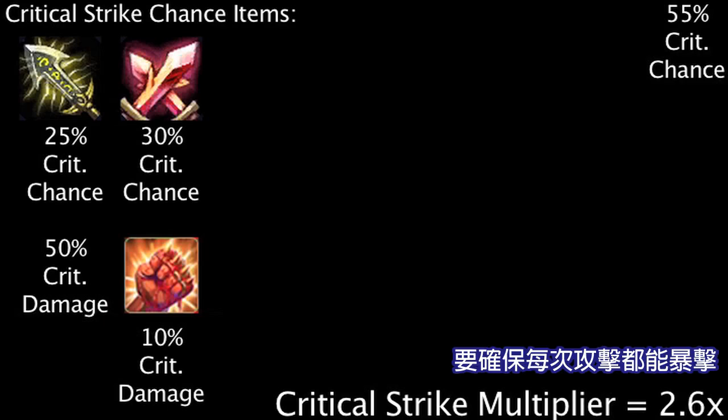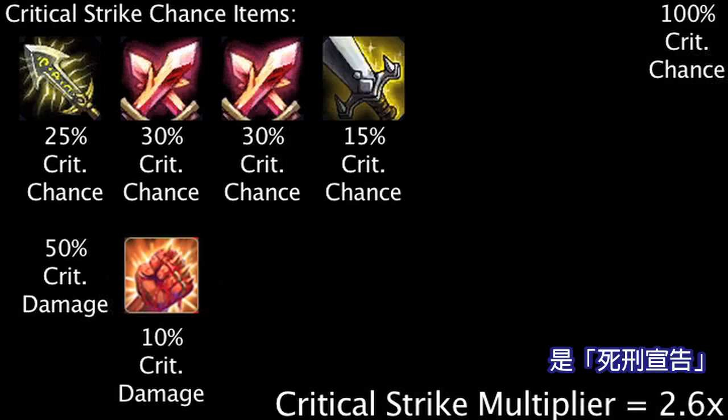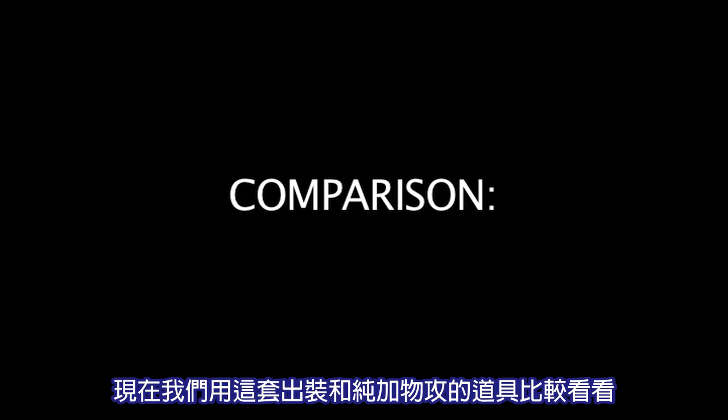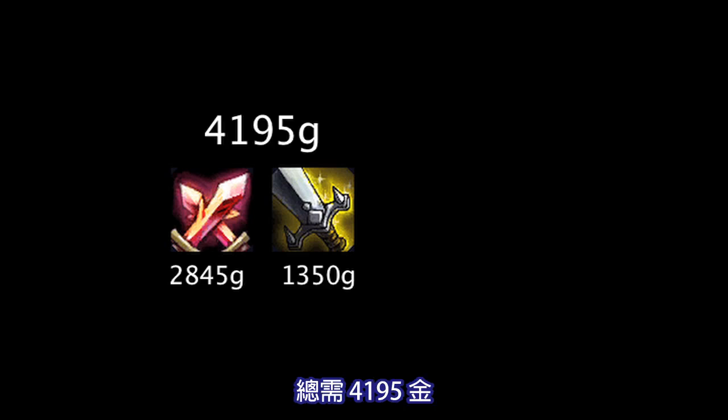However, in order to guarantee that all auto attacks will critically strike, one needs to gain an additional 45% critical strike chance. This can be achieved with 2 items: an additional Phantom Dancer and the cheapest 15% critical strike chance item, the Executioner's Calling. The cost of a Phantom Dancer and an Executioner's Calling totals to be 4,195 gold.